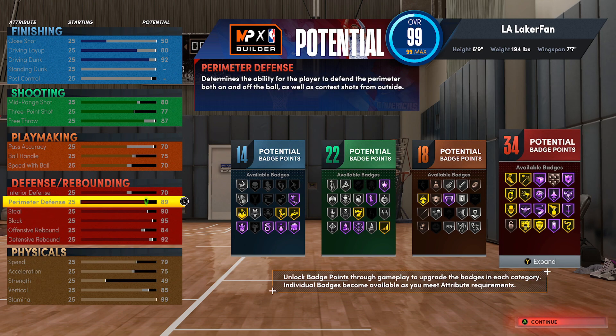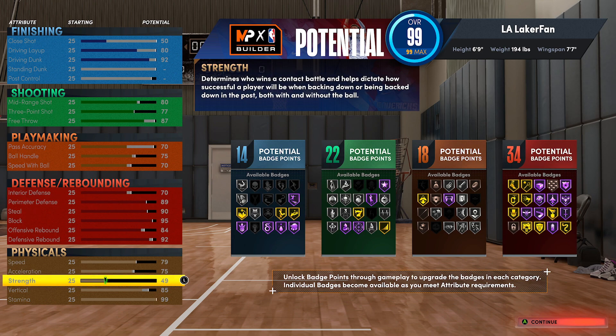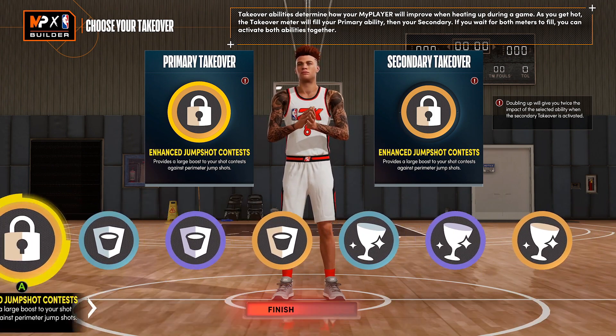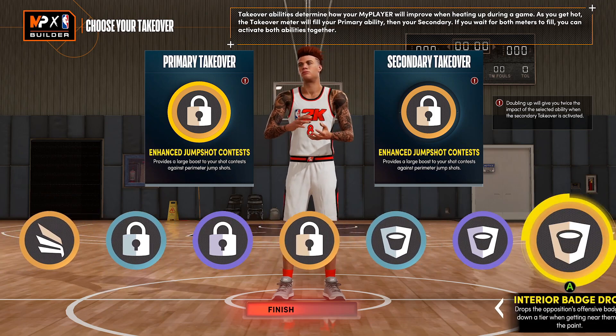99 stamina is on here. The strength doesn't really hurt anything - it's not going to help a whole lot, but it's more for proximity versus trying to stop backdowns. You're going to get backed down regardless with a build like this - you're too low on the weight and your strength is just too low without brick wall at the highest level. I think strength is really important to have for when you end up on-ball defense.